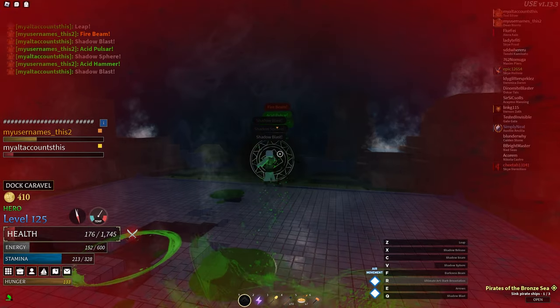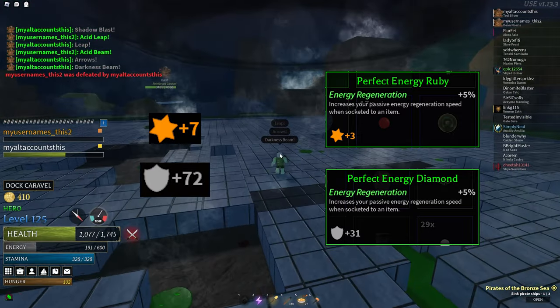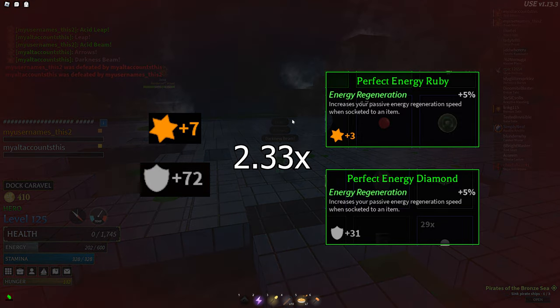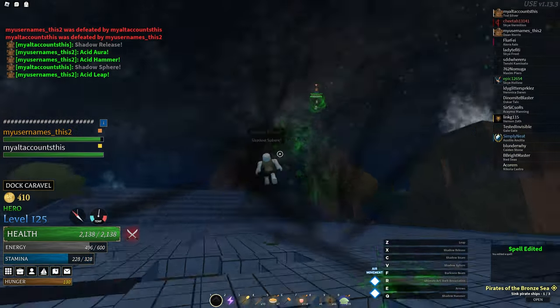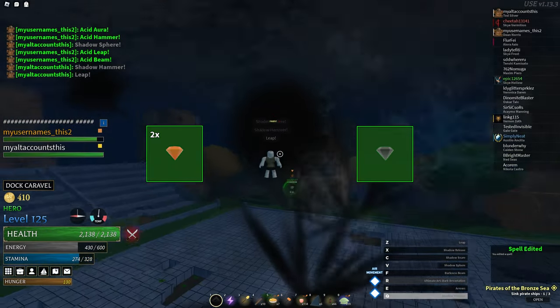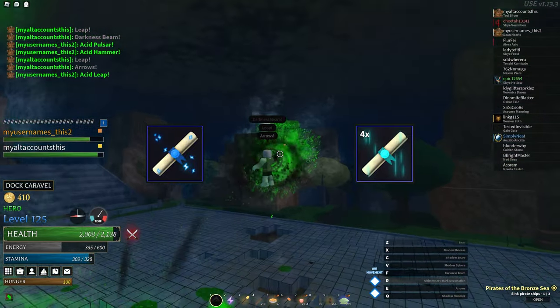Now, the best jewels. If we compare stat bonuses from enchants to the stat bonuses of jewels, power and defense have about the same ratios while secondary stats have much lower ratios. That means we should only use power or defense jewels. If you want more attack speed or agility, apply swift or nimble enchants — not jewels.